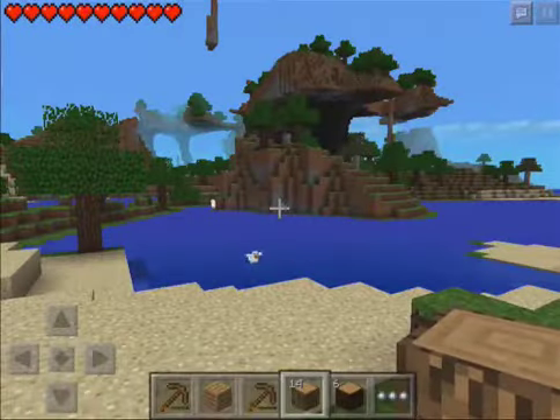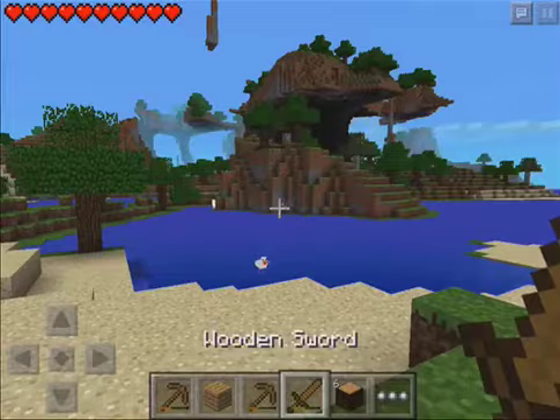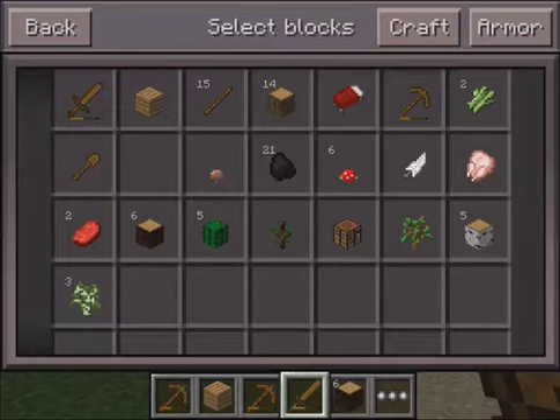All right, hello everybody, we're back from the Minecraft modded let's play in Pocket Edition. Last episode we got our three types of saplings for spruce, oak, and birchwood, and now we are gonna continue collecting some resources.